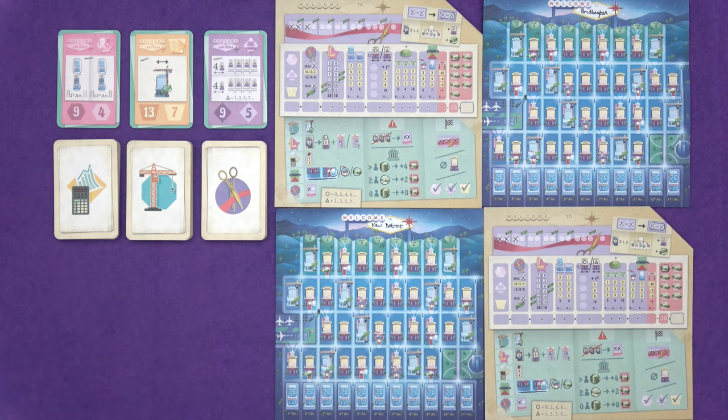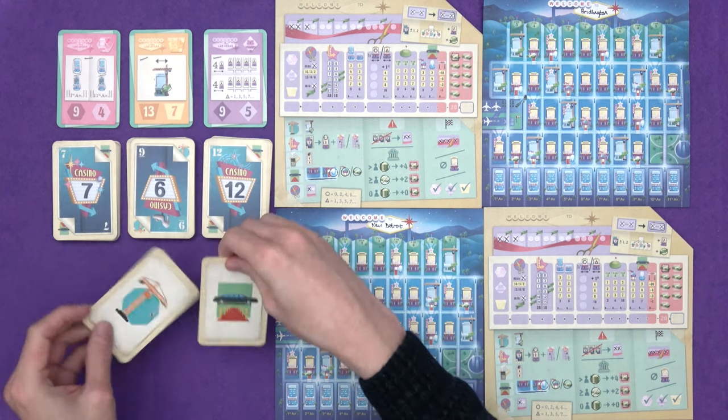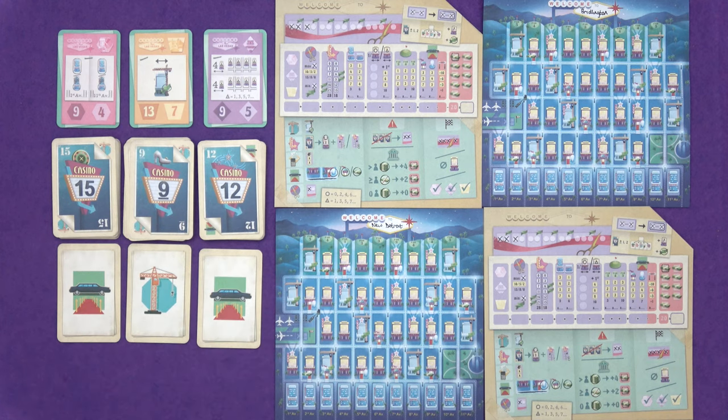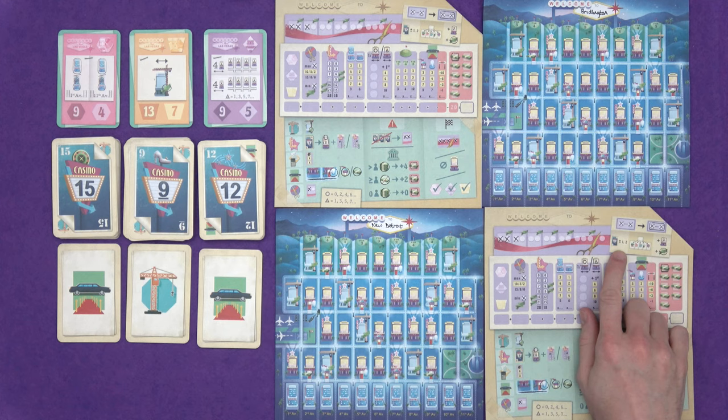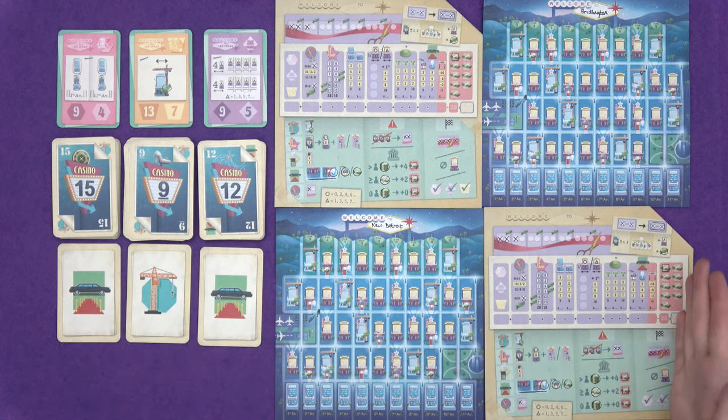Just like Welcome To, we have three stacks of cards - the whole deck is shuffled and split as evenly as possible. We flip over a card from each deck. We get to designate a casino and put a number onto our sheets somewhere. The numbers are from 1 to 15, with middle numbers more likely - there are only three 15s in the deck. You pick a number-effect combination. As well as writing a 15 on your sheet, it also gives you the limousine action. Performing the effect is optional.